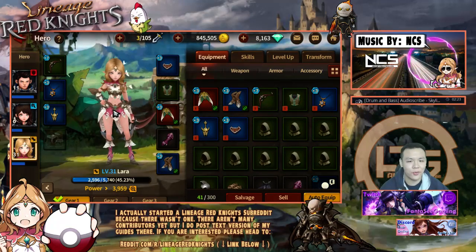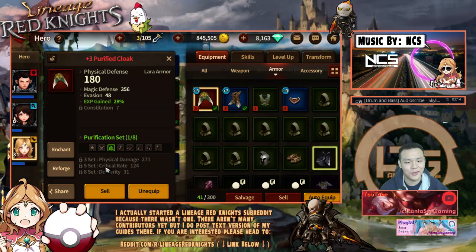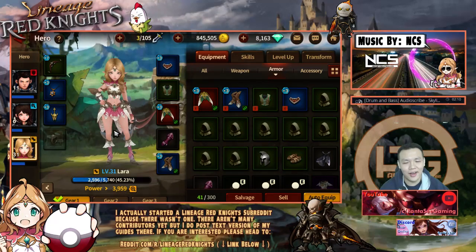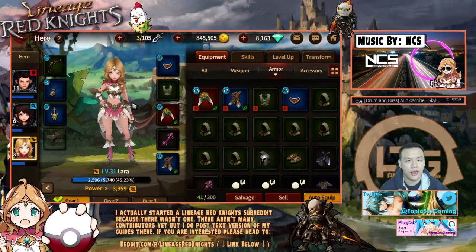I just thought to use something else for fun, so I did choose Lara. I decided to raise Lara and I actually bought this from the arena for her. I think this is pretty good — if I can get a 3-set, do the physical damage bonus, and if I can get an 8-set, do the critical rate and dexterity, that would be awesome. Anyway, you can choose any hero you want. They have different roles and different abilities — you just have to look through their skills and see which ones you like.